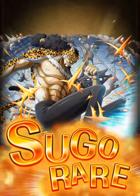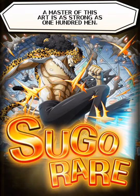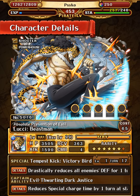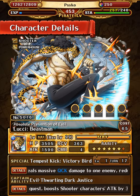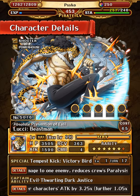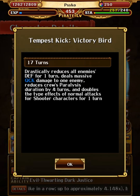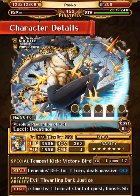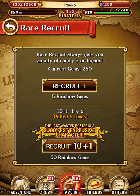I'd recommend using or keeping the Super Evolved Lucci, because it's still a very good powerhouse captain. What does he do? He pretty much has the abilities of his powerhouse, but this time he changes it to shooter — or applies it to shooter. Which is really nice, meaning we can finally use shooters again.